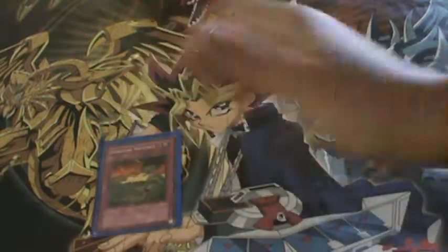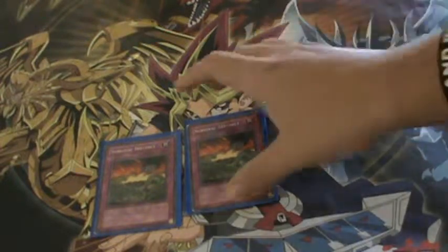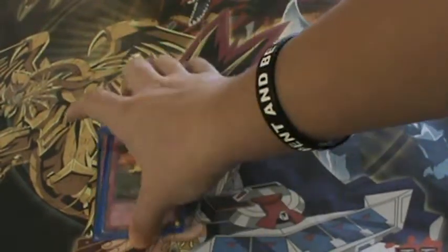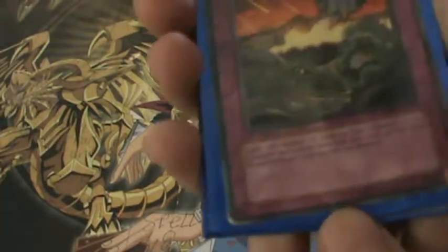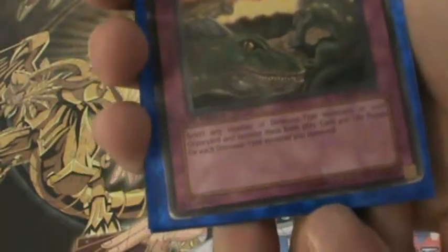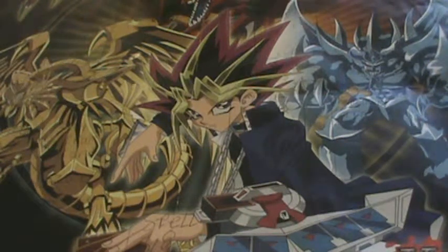Now, Survival Instincts — I was talking about this earlier with Tyranno Infinity, that's how it gains its attack. Select any number of dinosaur-type monsters in your graveyard, remove them from play, and gain 400 life points for each dinosaur-type monster removed. I removed 10 in that last game using one of those — I didn't have Tyranno Infinity sadly, but it was really awesome.